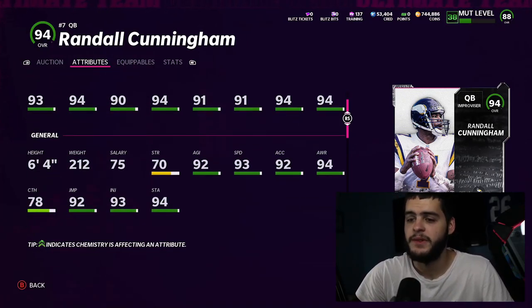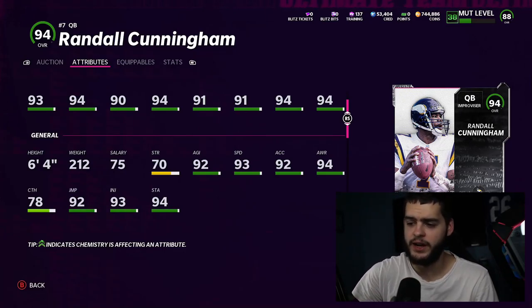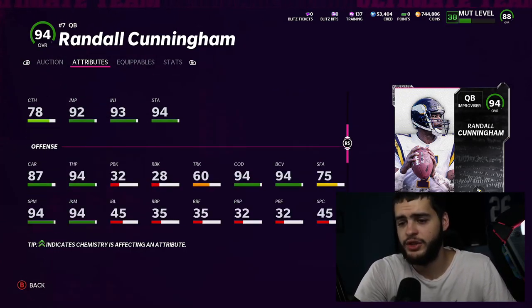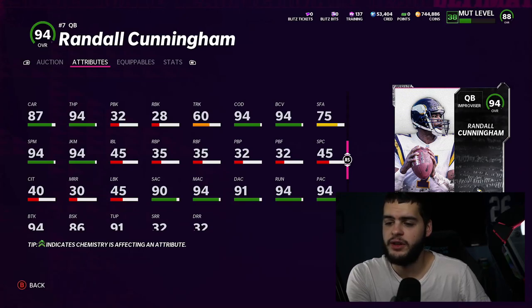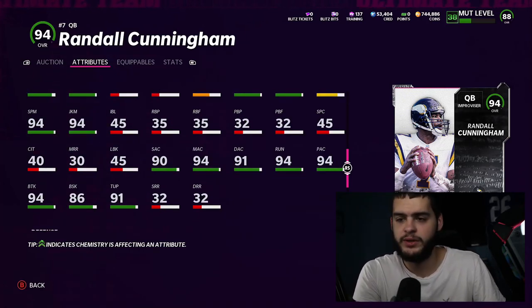He also gets 78 catching, which is super weird — not sure if you run routes where the QB catches the ball, but there it is. His agility is great, and his juke and spin moves are both 95, so he's gonna be crazy in the open field. He has 95 change of direction, 95 ball carrier vision, break sacks only at 86, and 94 break tackle. This card is just really, really good.